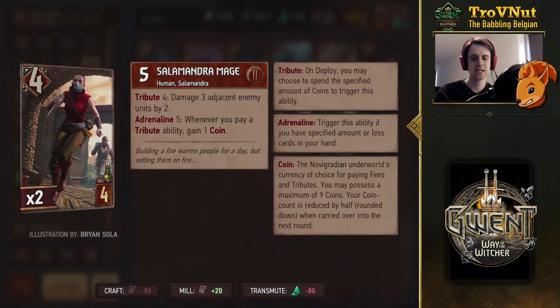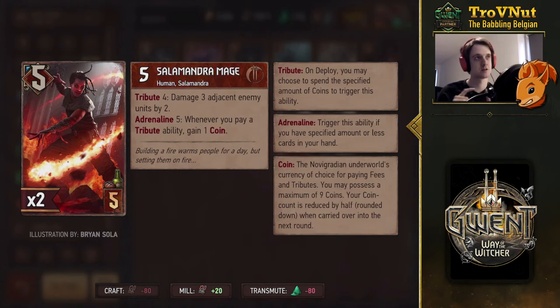Next, the Salamandra Mage — you might actually find this man very attractive. Tribute four: if you pay four coins, damage three adjacent enemy units by two. Good against Swarm decks, but it is a cost of Tribute for you. You gain two extra coins — basically two extra points on your coin spend. If you have Off the Books, you only need to spend three coins, so you get basically double the value. On Adrenaline five, he has another ability: if you have five cards or less in your hand, whenever you pay a Tribute ability, you gain an extra coin. Salamandra Mage is a nice offensive card.